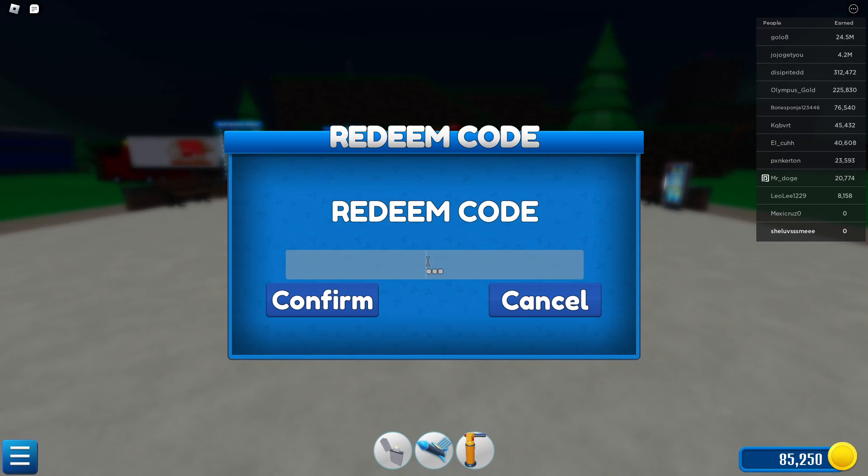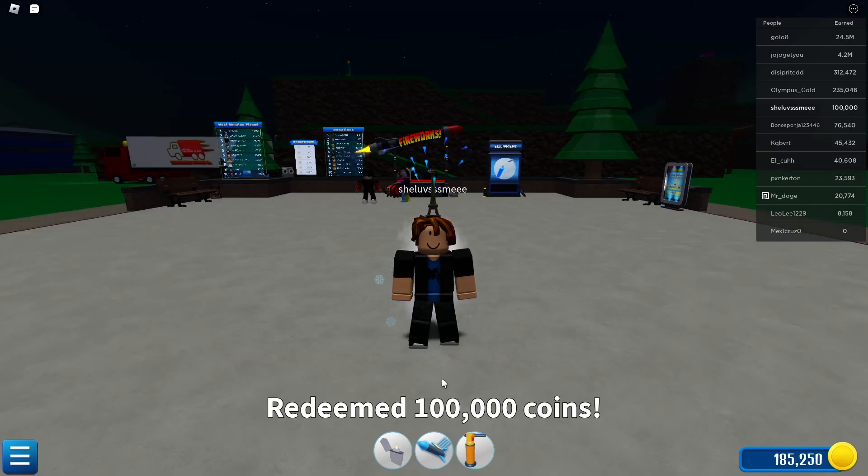We'll start off with our first code: NUKE — put it all in caps. Once you've got it, go ahead and redeem it and you'll get about 100,000 coins from that.